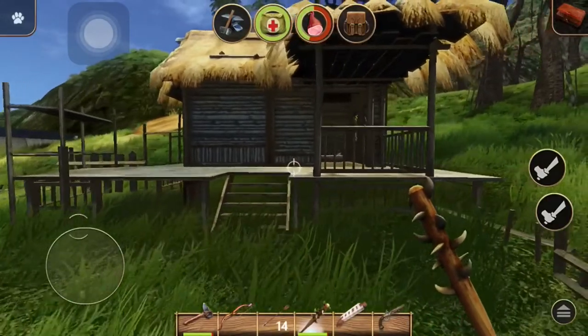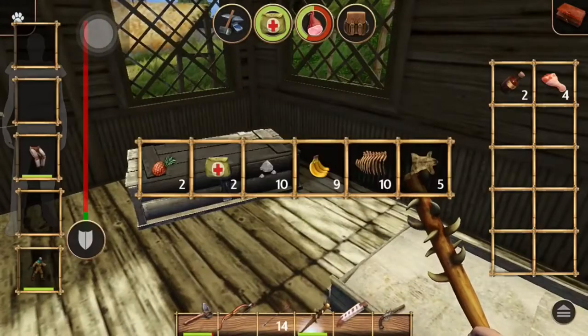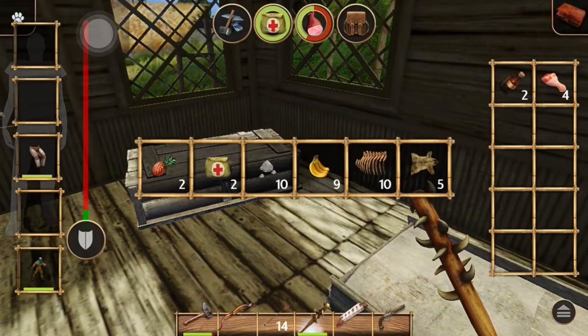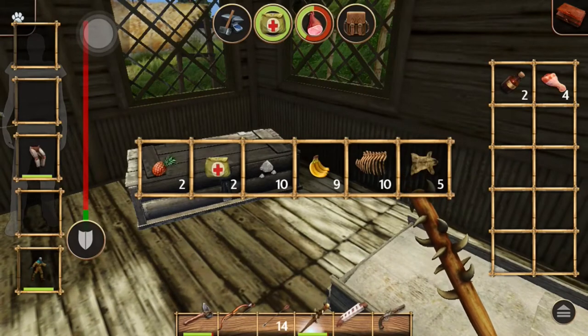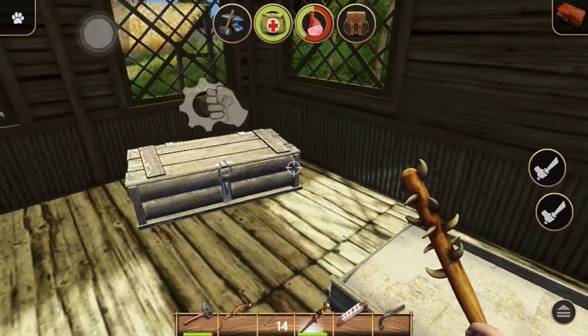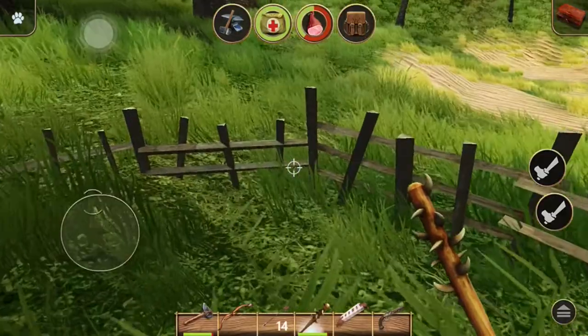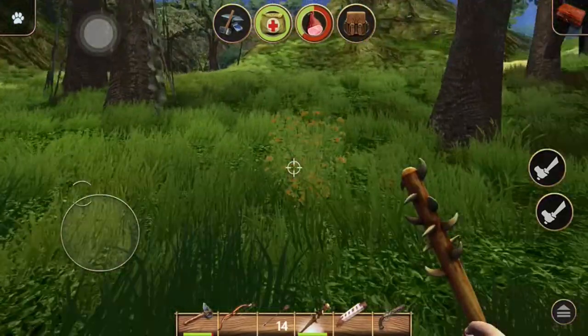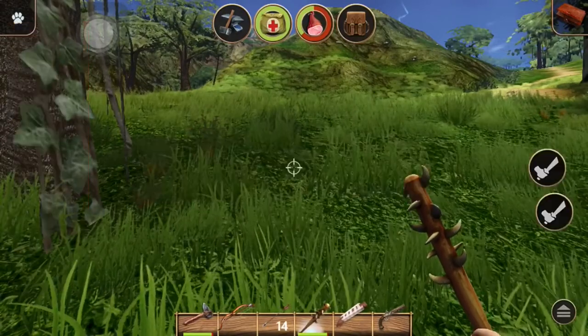Get up there — oh, I keep forgetting there's a fence right there. Medicine and meat. Let's put something away. Switch with the medicine. Okay, now let's go find us a bush. Do I have a free hand? No, I won't have a free hand.